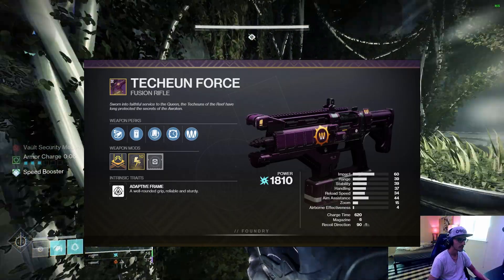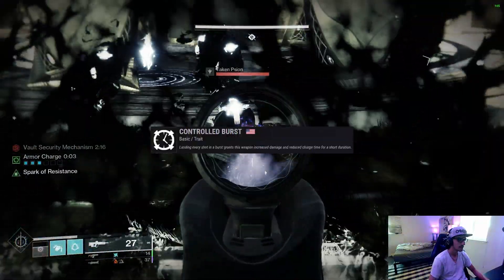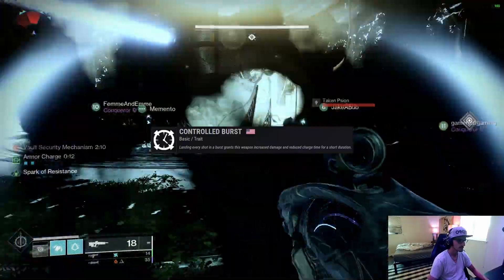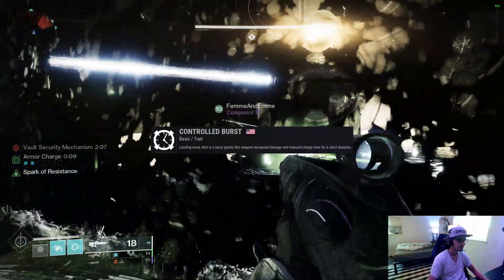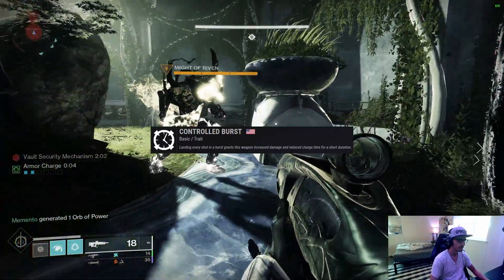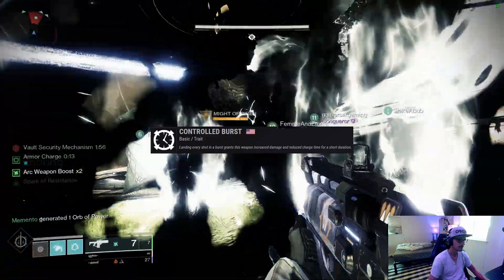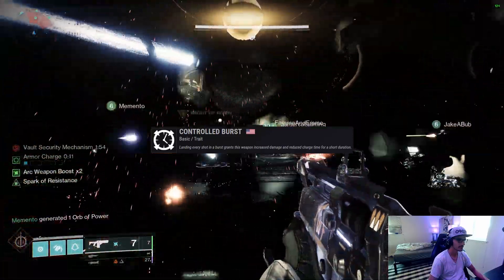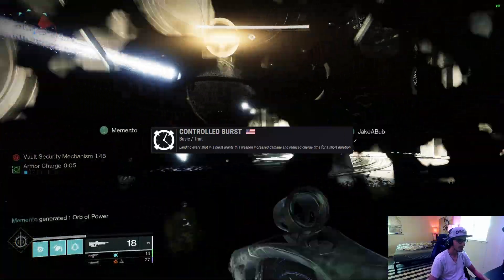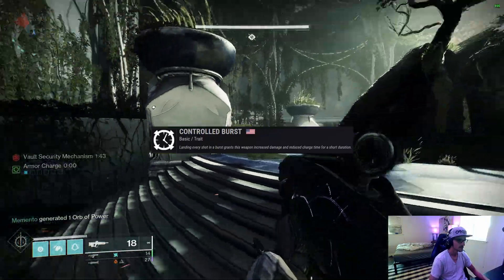The next and last special weapon is Techeun Force, an Arc adaptive frame fusion rifle that is low-key, undercover Merciless. This is because of a new perk called Controlled Burst, where landing all of the bolts in a fusion rifle burst increases the damage and decreases the charge time of the next burst. This effect doesn't stack on itself, but you can keep re-upping it by landing full bursts consecutively. The charge time reduction is about as much as a charge time masterwork or Accelerated Coils — it's there, but it's not crazy.